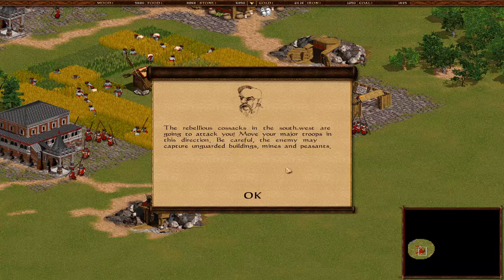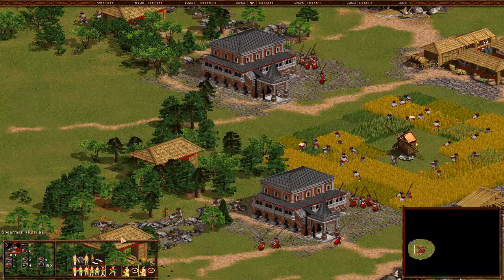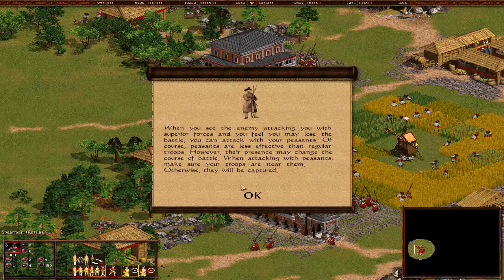The rebellious Cossacks in the southwest are going to attack you. Move your major troops to this direction. Be careful - the enemy may capture your unguarded buildings, mines, or peasants. That's why I set up some units back there. When you see the enemy attacking with superior force and feel you may lose the battle, you can attack with your peasants. Peasants are less effective than regular troops, however their presence may change the course of battle.